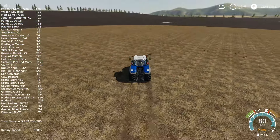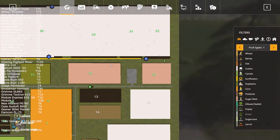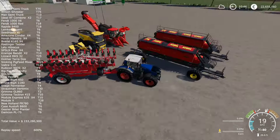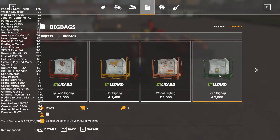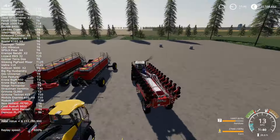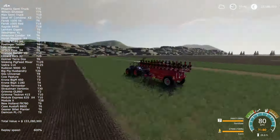The default seed and fertilizer capacity of the 24SW is the same as the 12SW, which for me isn't a big problem because I upgraded them to tier 6. The reason I don't go higher is that I keep the tier of my equipment at the same level as my tractors — since all my tractors are tier 6, all my implements are also tier 6. I wish it were bigger because sometimes the seeds and fertilizer are consumed quite fast.